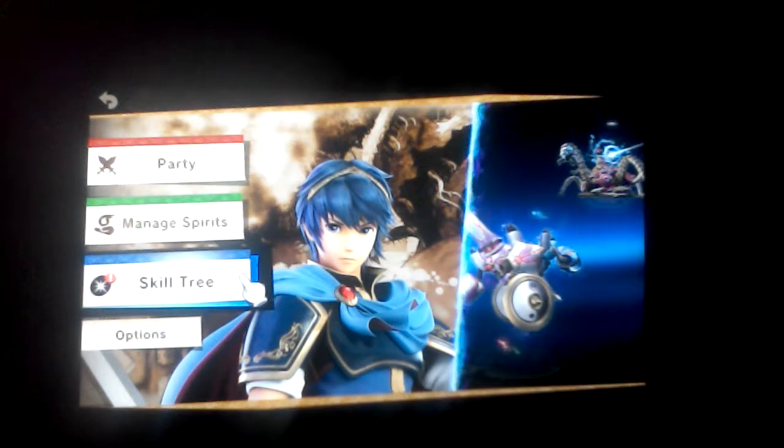Hello, welcome to part 3 of Super Smash Bros. Ultimate, the World of Light. So in the last episode, we felt some spirits, and pretty much the highlight on part 2 was the Brittany spirit there. And of course, in that video, we unlocked Pac-Man, so now on we're going to continue from here.